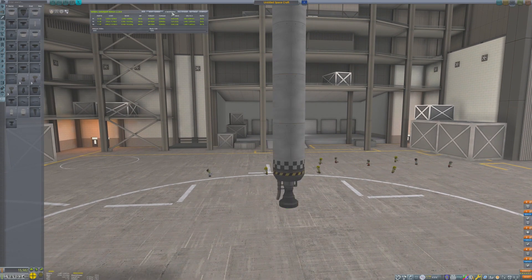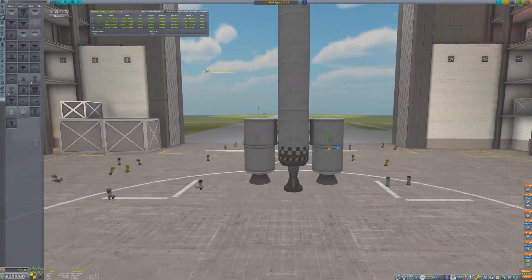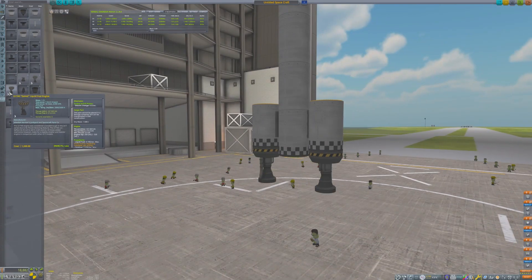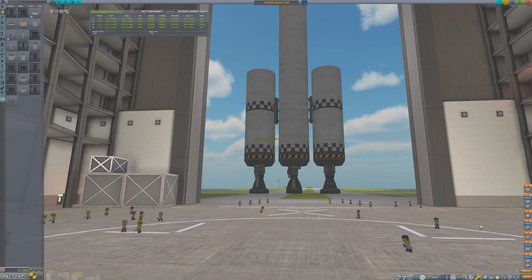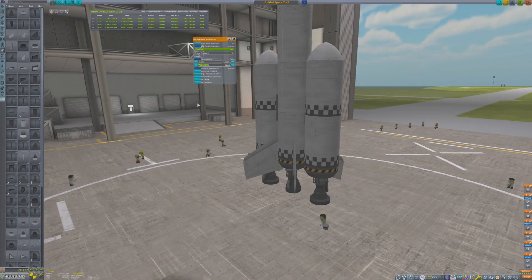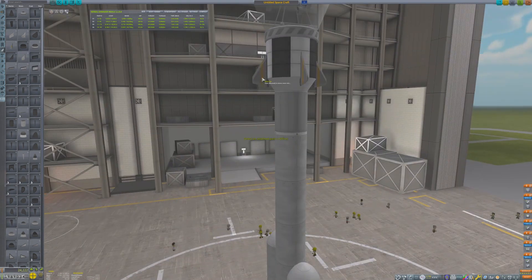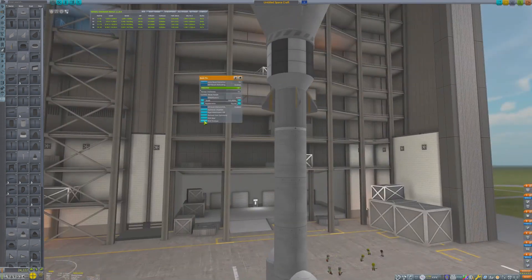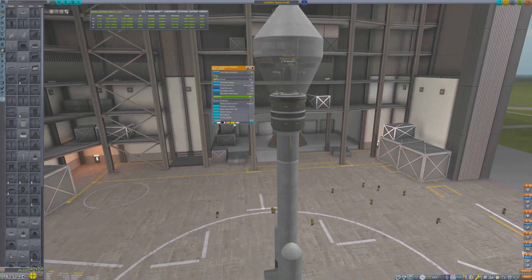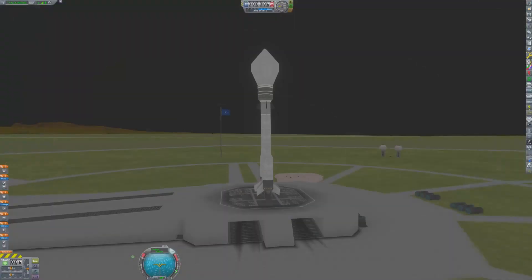The core stage, using a Swivel engine, will provide most of the control during the ascent, while two boosters on the outside using Reliant engines will help the craft have a high enough thrust-to-weight ratio to get off the pad. With the very large fairing on top of the rocket, several sets of fins will be needed to keep it stable during the ascent. Another trick engineers use is to set the fuel priority flow on the tanks so that the bottom tanks drain first, helping keep the center of mass shifting forward during flight. And the rover is ready for launch.